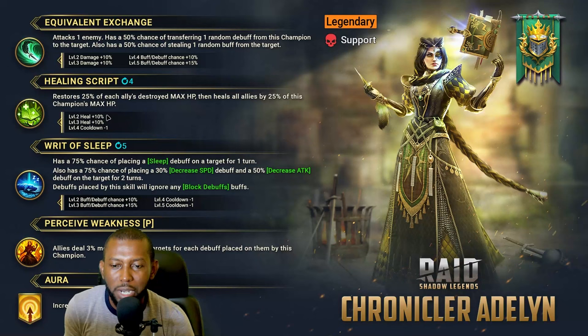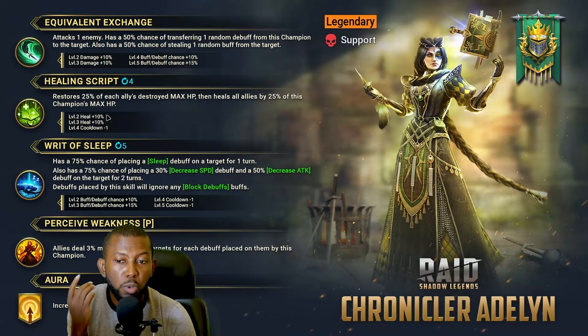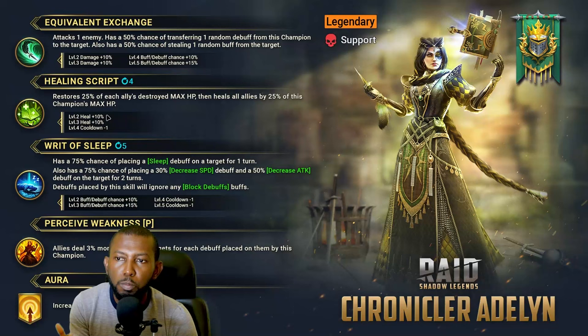She will restore destroyed max HP for content like the Sand Devil Necropolis where that boss destroys a lot of your max HP. Even the Hydra and Fire Knight have content where they destroy your max HP. A lot of content in Raid these days destroys max HP, so restoring it lets you stay in battle longer. That's a massive heal and it needs nothing else — just pure healing. I'm thinking Immortal set is the best way to go to reach those high HP numbers. You will not find this type of heal in an epic champion — this is a legendary-tier heal.